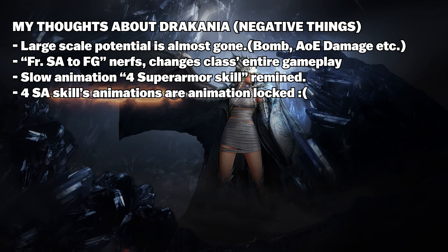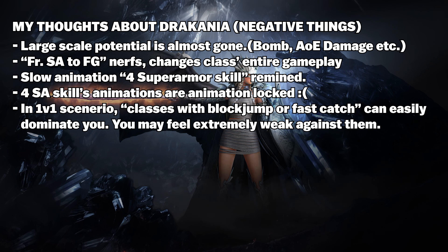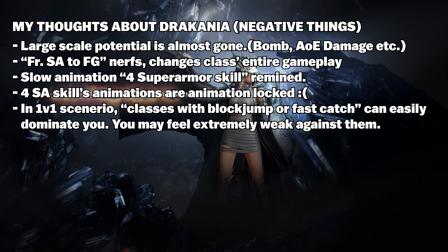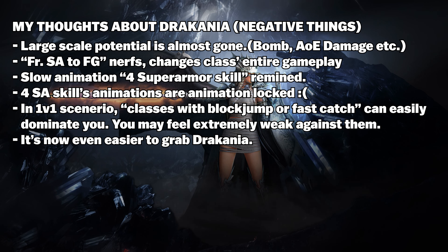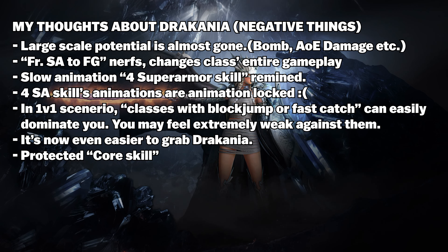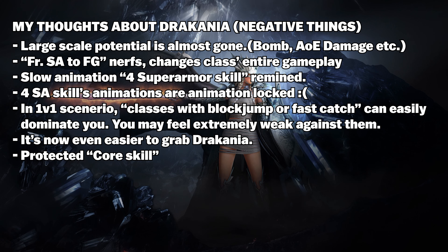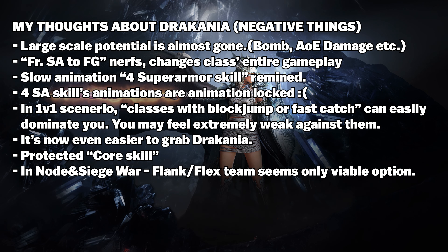This situation truly feels disgusting. With the changes to front guard, the character's playstyle has completely transformed into something different. In scenarios like 1v1, classes with block jump can easily dominate you. Any class capable of swiftly maneuvering behind you to quickly apply CC can easily catch you. The superarmor skills you are forced to use create an animation lock situation, openly sending your opponents a signal of 'come and grab me.' The Tectonic Slam skill could be considered as a core option — maybe even usable — but that means sacrificing one of your mobility skills for CC, which might feel a little weaker. Unfortunately, there is nothing to be done about it.